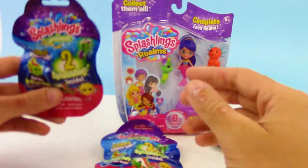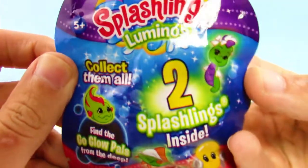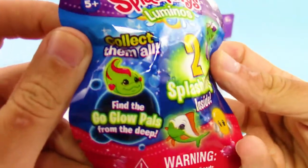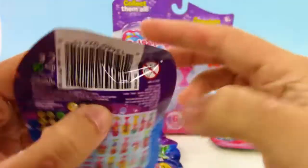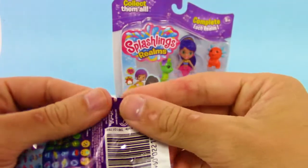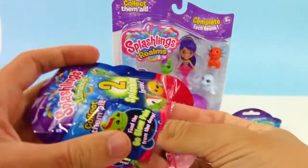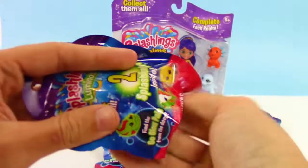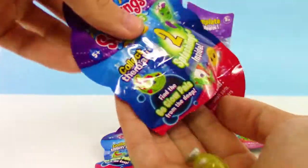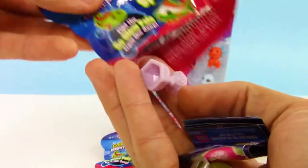Hey trusty toy team, what is going on! Your trusty toy channel here. Today's video — big thank you to Play Visions for sending us these Splashlings Luminose blind bags. We get two Splashlings in each blind bag, and it'd be really cool to check them out. They kind of remind me of Shopkins but like a sea critter. We also got a big pack from the Splashlings Realm series, and it looks like we got two characters here.